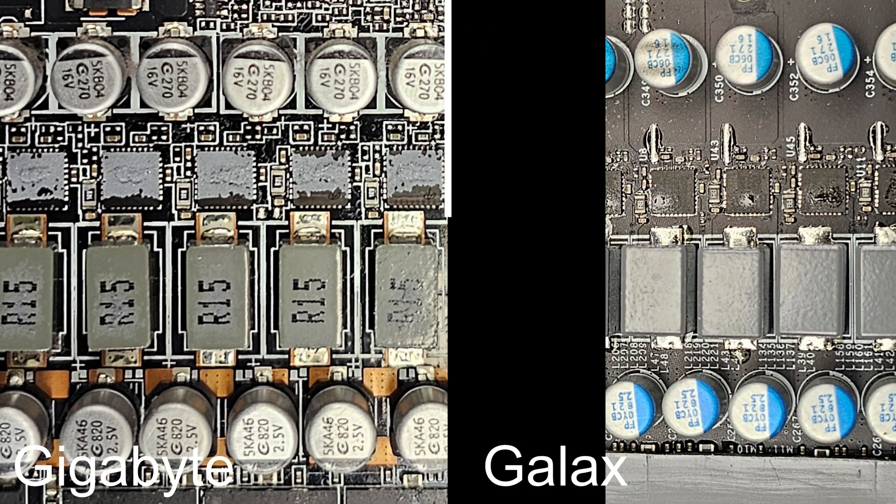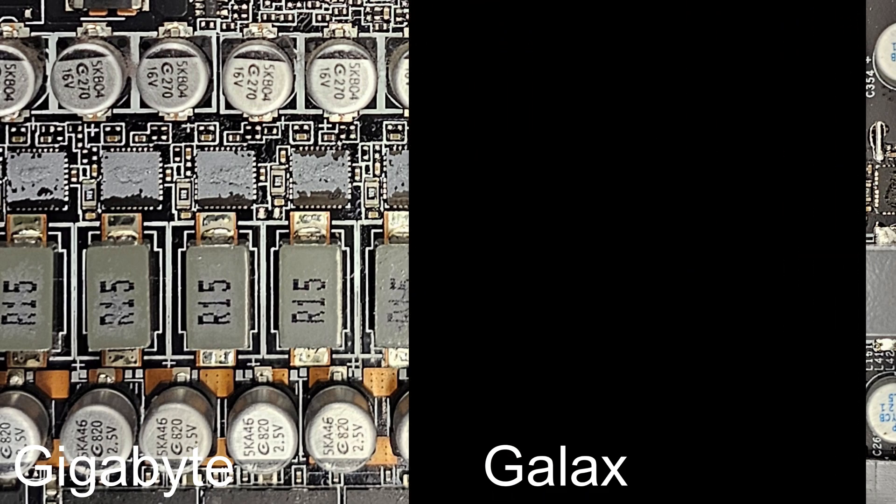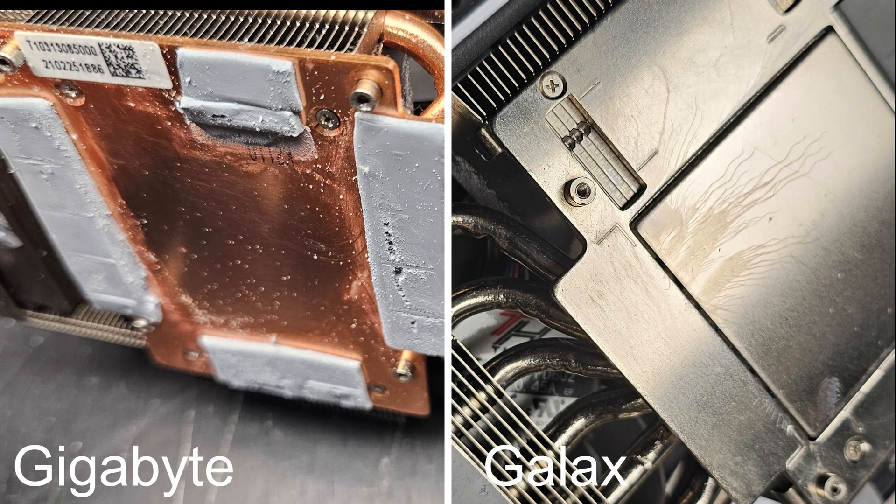Looking at the power delivery, this is where we start seeing some differences between the two. I'm not an expert on power delivery on GPUs, but I do think the Gigabyte power delivery system looks better than the Galax system — your mileage may vary on reliability. And looking at the heat sink, the Gigabyte uses a copper plate and the Galax uses an aluminium plate, although the surface finish on the Galax is better. Copper is better for heat dissipation.